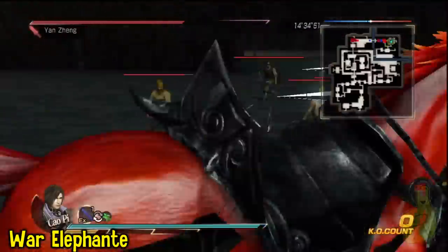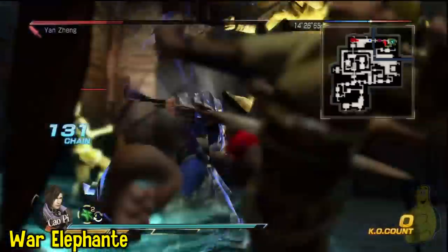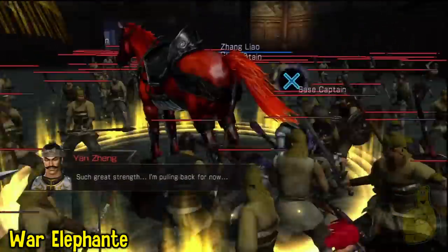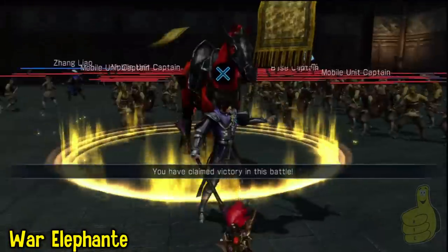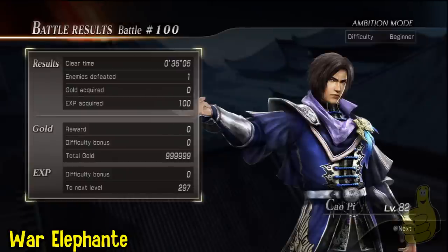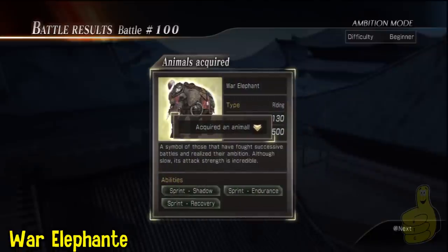A thousand blade attack! I have this halberd for Lü Bu that literally makes me charge up my Musou real quick — I think it's money. It makes me go into instant double attack mode. Right here is going to be the War Elephant. And that's pretty much all the special mounts that you unlock through continuous play in ambition mode.